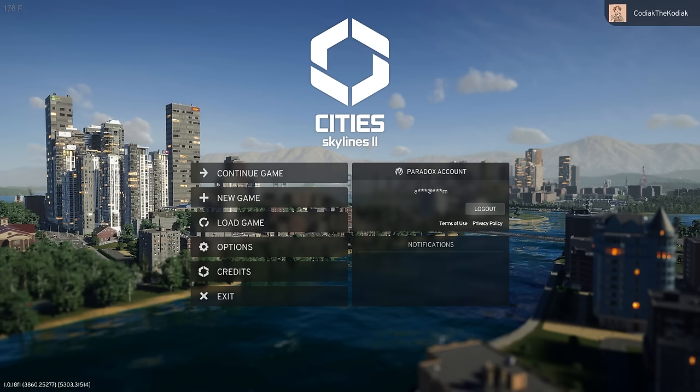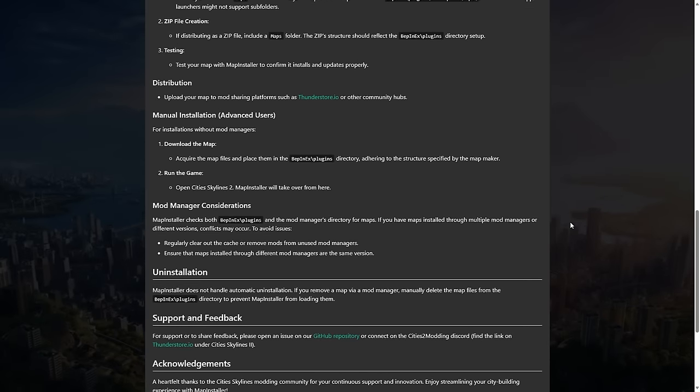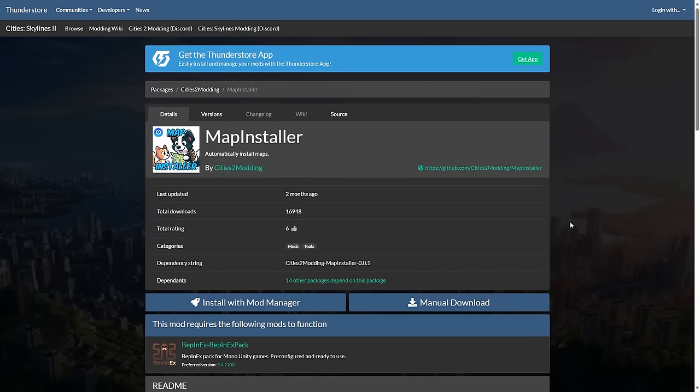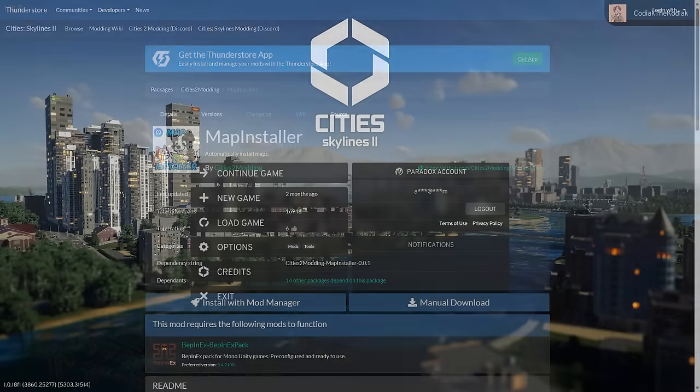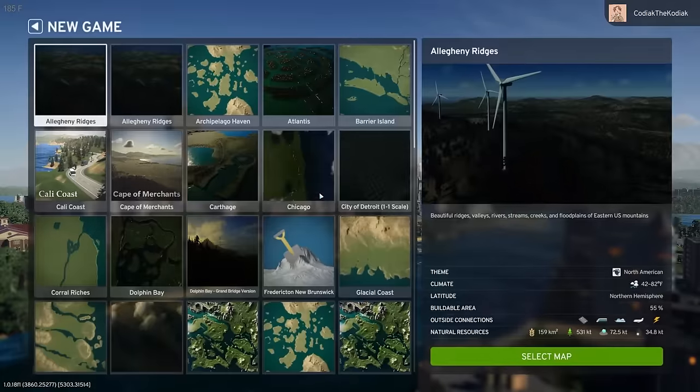Make sure you have the Map Installer mod downloaded — I'll leave a link in the description. Almost all of these maps I downloaded using Map Installer. For most maps you have to manually go into your map folder and paste them in, or use a built-in installer that comes with the map. Even maps that say don't use Map Installer still worked as long as I had it installed. If you're still having trouble, try the manual download route.